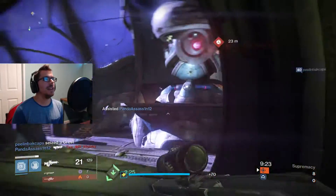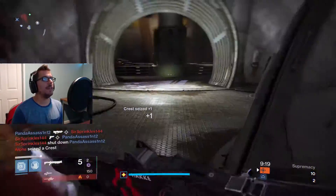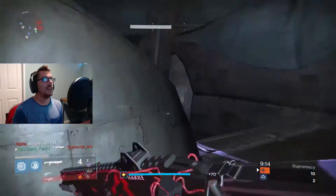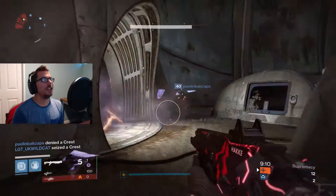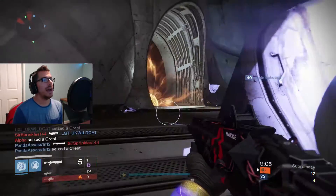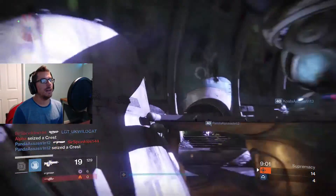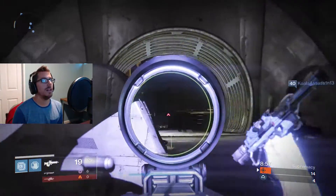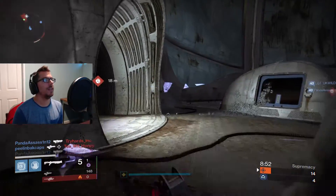We got the assist on that. Oh, this is Drifter, so things kind of float in the air due to zero gravity or something. There's a shotgun kill — I'll take it. We have the extra agility and armor after getting a kill with this shotgun. This is the Raid shotgun Wrath of the Machine. You get Battle Runner with this, and then you get increased armor as well while Battle Runner is active. Pretty nice after getting a kill.